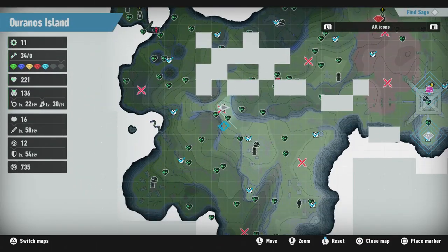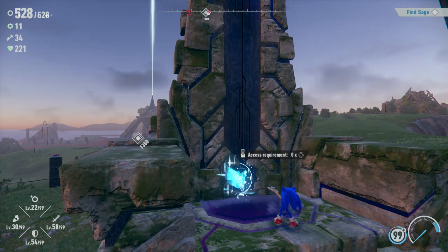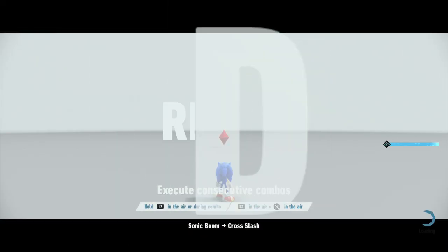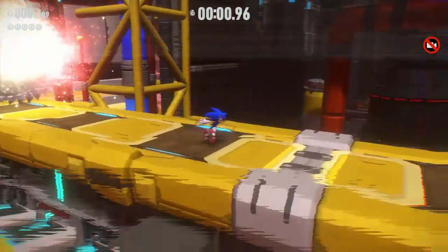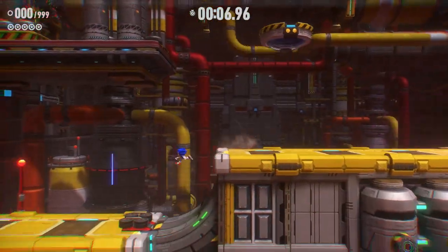First, we're gonna start things off by doing this sub-space level right here. We gotta go talk to Sage first, and after that we might go get the next Chaos Emerald, or we might go find Sage again. I've walked around most of the map and updated it as I went. Overall it's going really well. I'm enjoying this island a lot — this might actually be the best island. It's gigantic, definitely the biggest one out of all of them.